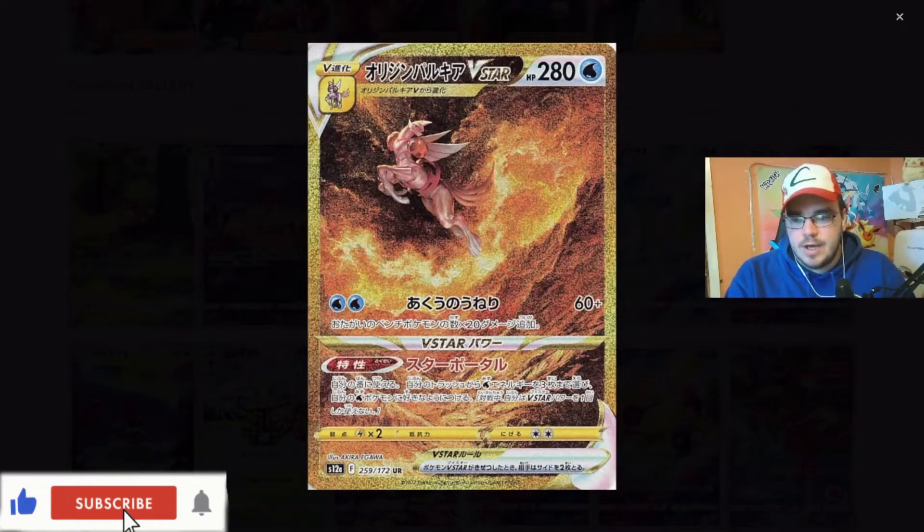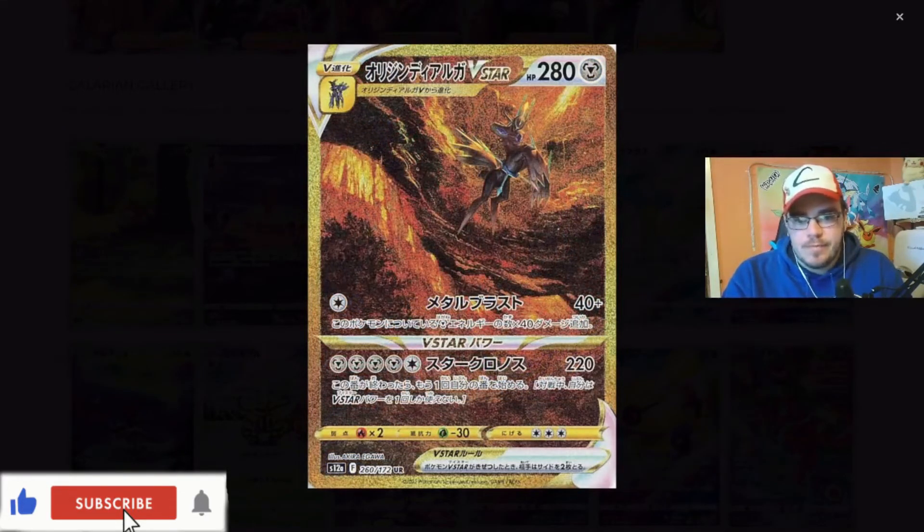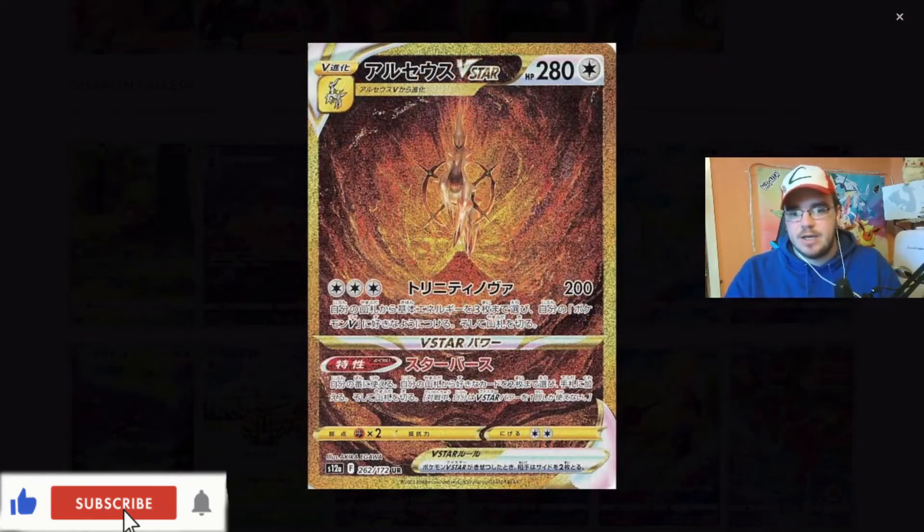Here we go - the gold cards! Now, I'm pretty sure there's an Arceus V-Star gold card in this, which is absolutely insane. I think it's going to be the big pull card, to be honest with you. But let's take a look at them. These gold cards are just absolutely amazing. Apparently the top is textured as well, so it's not a smooth card - apparently they are textured. Don't quote me on it, it's just what I've been hearing. There it is, guys - the Arceus V-Star gold card.